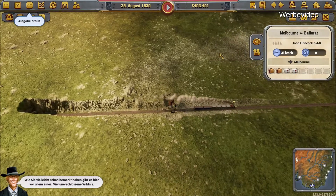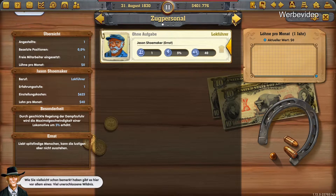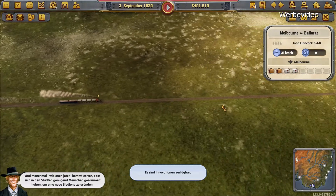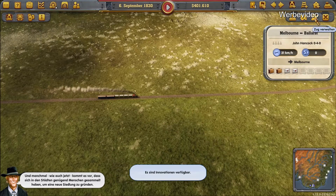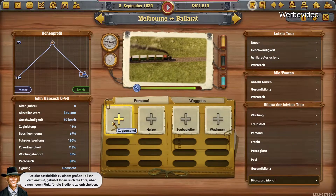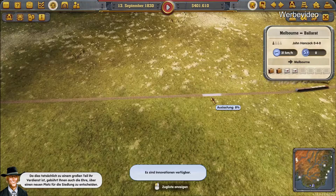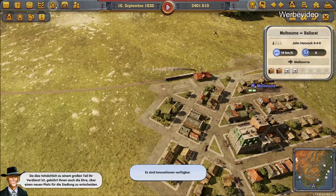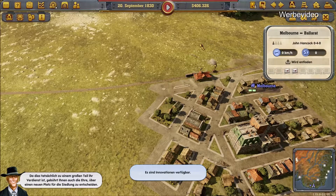Wie Sie vielleicht schon bemerkt haben, gibt es hier vor allem eines: viel unerschlossene Wildnis. Ich habe nur einen Zug. Und manchmal, wie auch jetzt, kommt es vor, dass sich in den Städten genügend Menschen gesammelt haben, um eine neue Siedlung zu gründen. Da dies tatsächlich zu einem großen Teil Ihr Verdienst ist, gebührt Ihnen auch die Ehre, über einen neuen Platz für die Siedlung zu entscheiden.